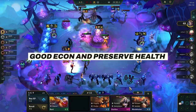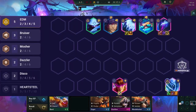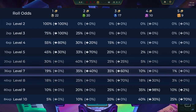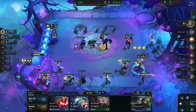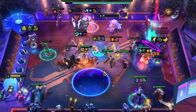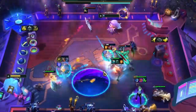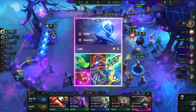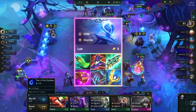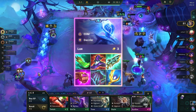Now for the last comp: EDM Luxe Reroll. In this patch, Jax and Luxe got huge buffs to their spell damage on all levels, and Zed's Headliner version also got buffed. Luxe Reroll was already good last patch, but with these changes it will be broken if you can get 3-star Luxe. In the early game, play around any Disco or Dazzler headliner with Nami or Bard. Make items on Bard and transfer them to Luxe when you find her. In the mid-game, keep good econ, stay healthy, and stay at level 7 to re-roll for Luxe Headliner to activate 5 EDM, placing Zed as a secondary carry.